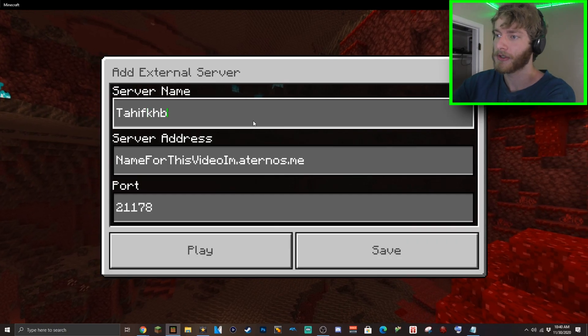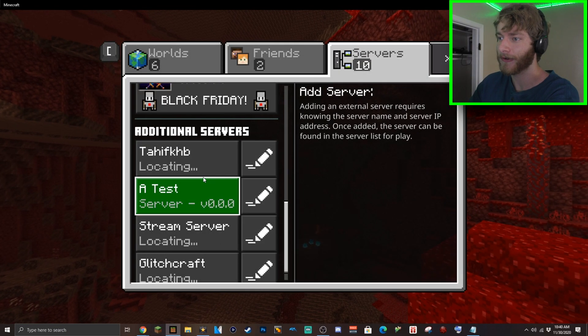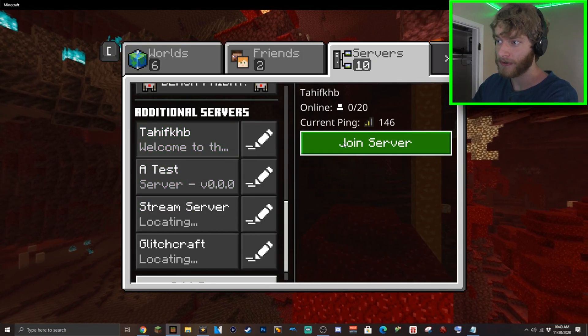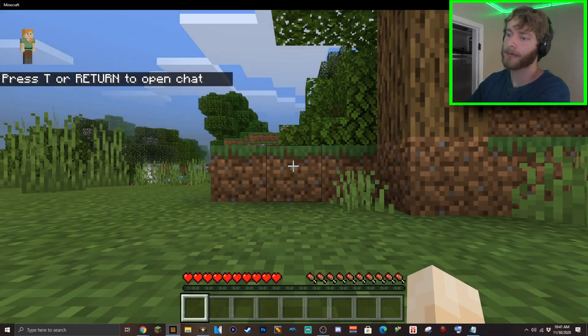You can put in whatever name you want for the server — it doesn't really matter — and save it so it will show up on your additional servers list. From here you're just going to want to go to your server, click join server, and with that you're going to be in your world. That's going to be it for my tutorial — if this did help you remember to leave a like. Goodbye.